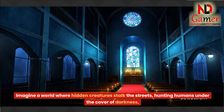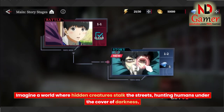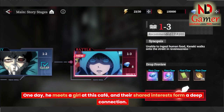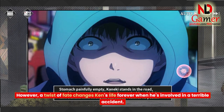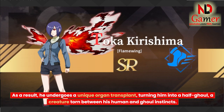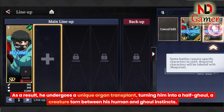So, imagine a world where hidden creatures stalk the streets, hunting humans under the cover of darkness. These supernatural beings are called ghouls. Our protagonist, Ken Kaneki, is a book-loving guy who enjoys spending time at a local cafe. One day, he meets a girl at this cafe, and their shared interests form a deep connection. However, a twist of fate changes Ken's life forever when he's involved in a terrible accident. As a result, he undergoes a unique organ transplant, turning him into a half-ghoul — a creature torn between his human and ghoul instincts.